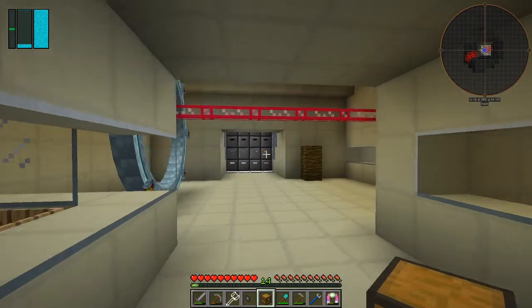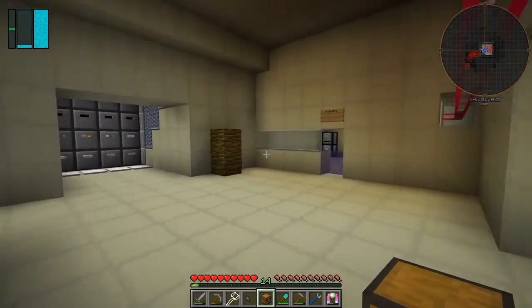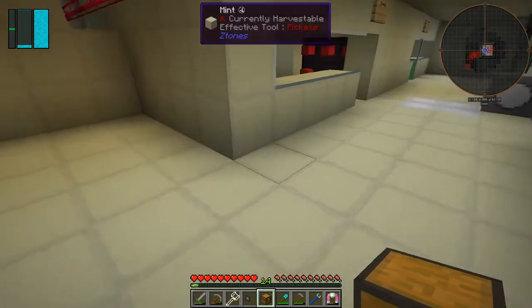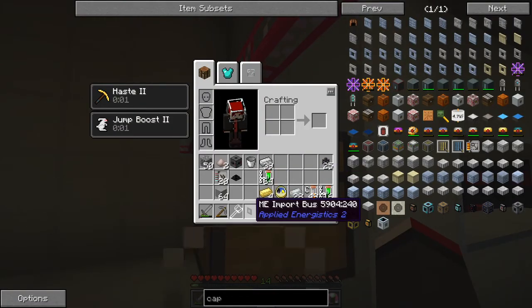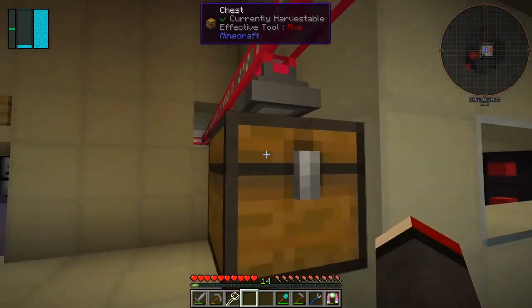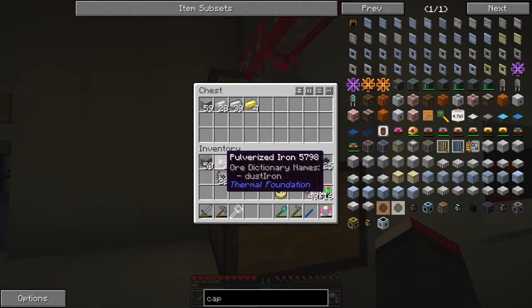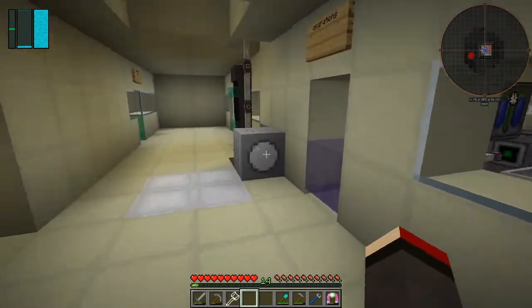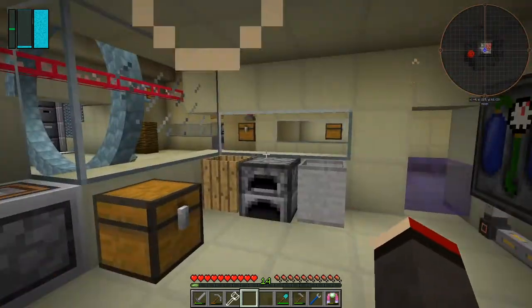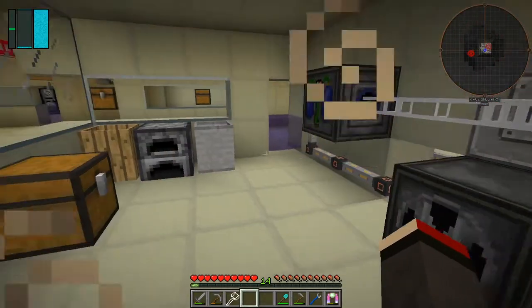On this row I've got some space, so I'll put a chest down here — somewhere convenient, maybe here. Then we take the ME import bus and put it on top of the chest like that, and anything in this chest will get pulled into the system. I can control-shift-click moon dirt and it'll all go into the system. It goes in fairly slowly but it doesn't really matter — it's bringing everything we've got into the ME system here.